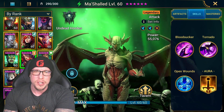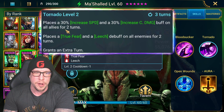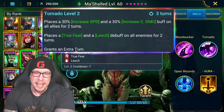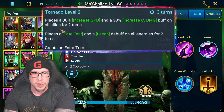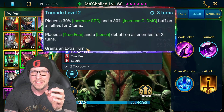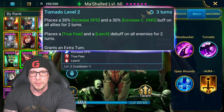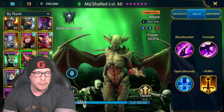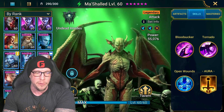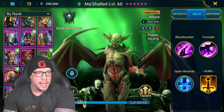It's like a mini Tornado ability from Michald — increase speed, increase crit damage on all allies for two turns, and it grants an extra turn, which is pretty OP. It's the same kind of ability as Tornado minus the fear and true fear. This is really the only ability in the game that combines increased crit damage with increased speed on a three-turn cooldown.